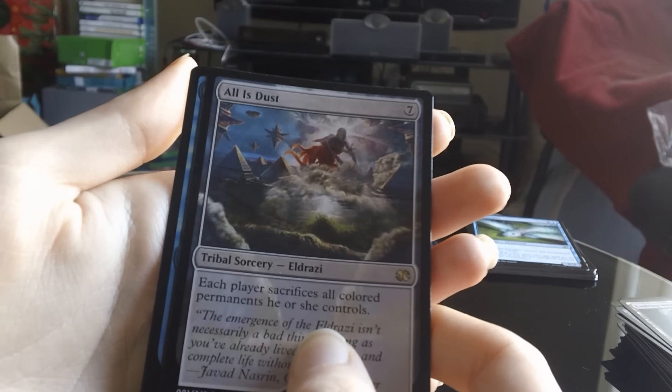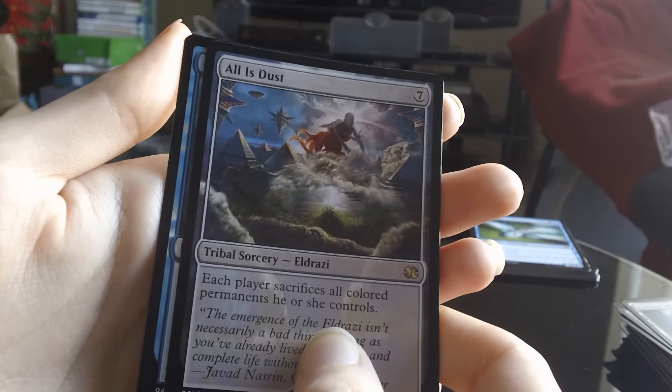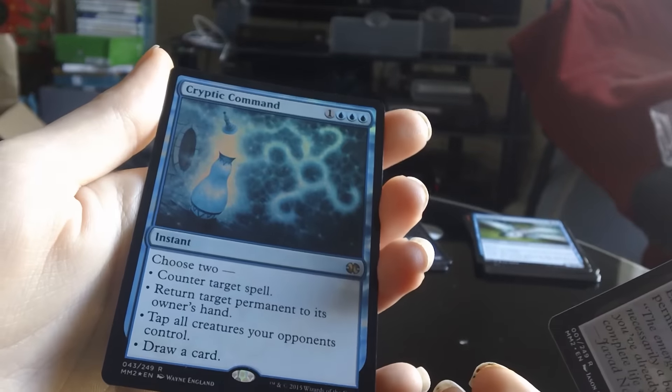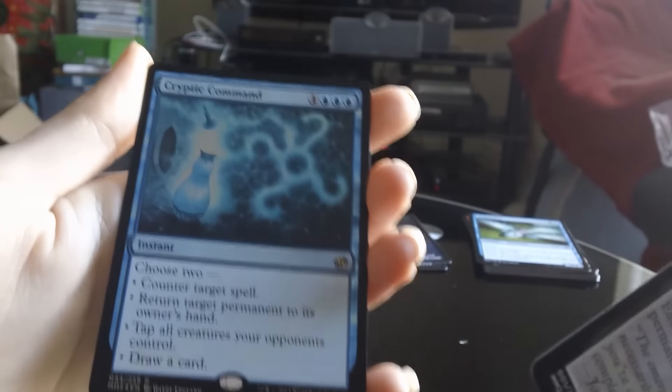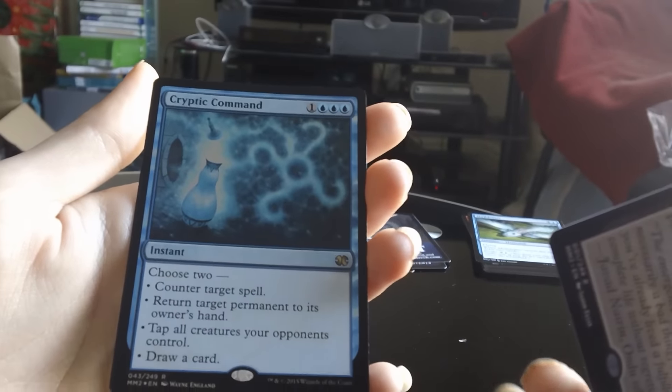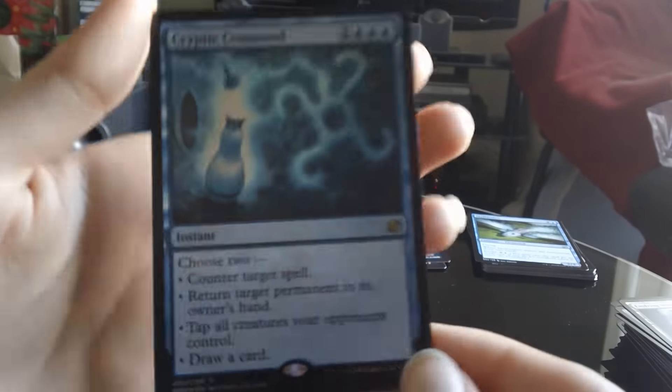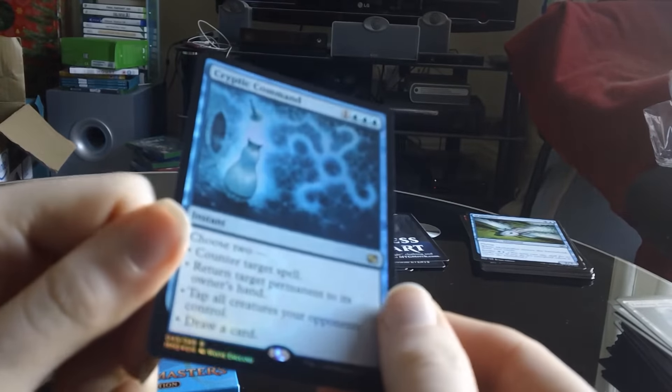And a foil blue — could it be Remand? Probably not. What's it begin with? C... Cryptic — oh my god, is that good? That is worth a lot of money. Oh shit, that is worth a lot of money! The non-foil is fifty dollars.